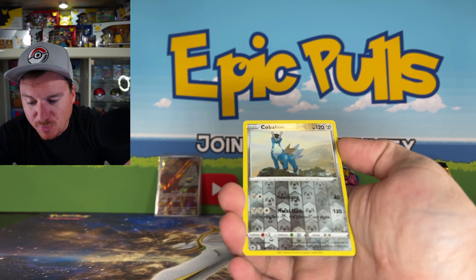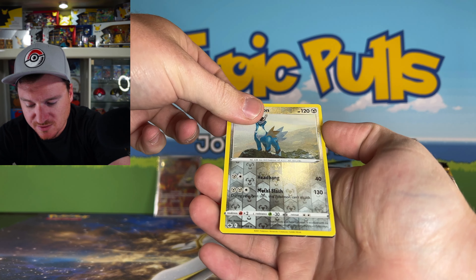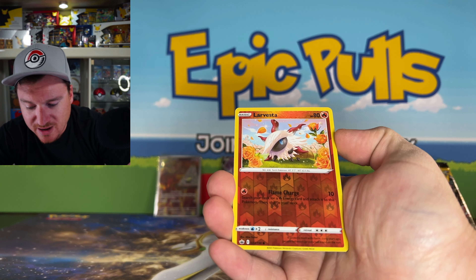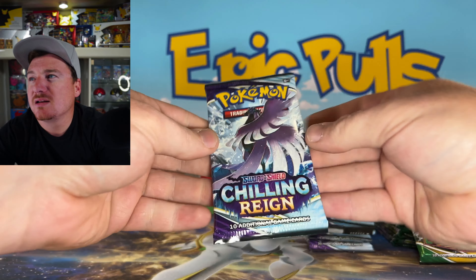Cabalian for a reverse, and we do got our first hit here from Chilling Rain — looks like a V, and it is the Shadow Rider Calyrex V. Chilling Rain starting off for us today! The Galarian Moltres pack art — that alt art Galarian Moltres, we've never pulled that card. That would be absolutely crazy to get our hands on today. I don't think we've pulled the alt art Zapdos either. Another Fire Pack — Fire packs just ain't been doing it for us lately. We have pulled the alt art Galarian Articuno — the only one of the three birds we pulled. Larvesta for a reverse and Galarian Sirfetch'd for a non-holo rare.